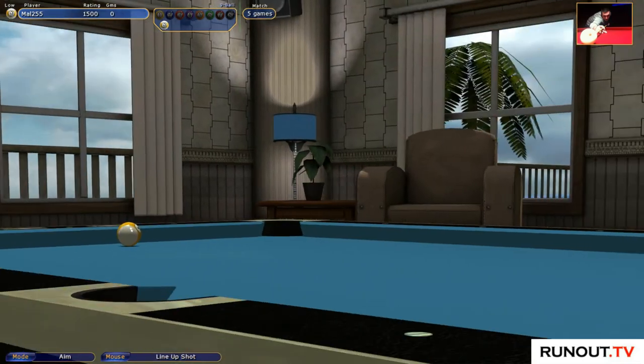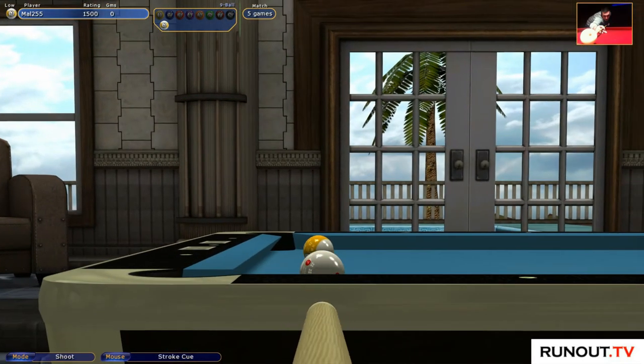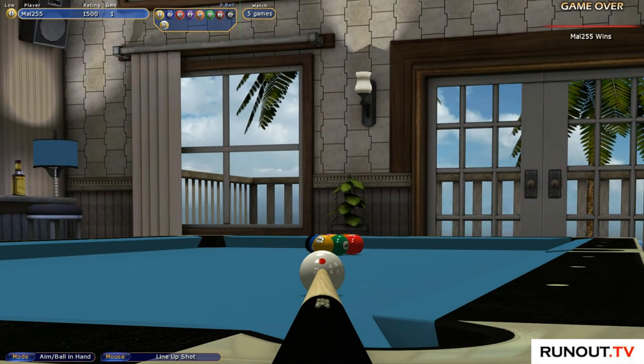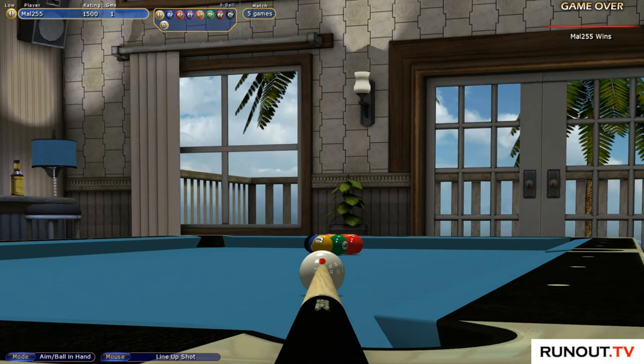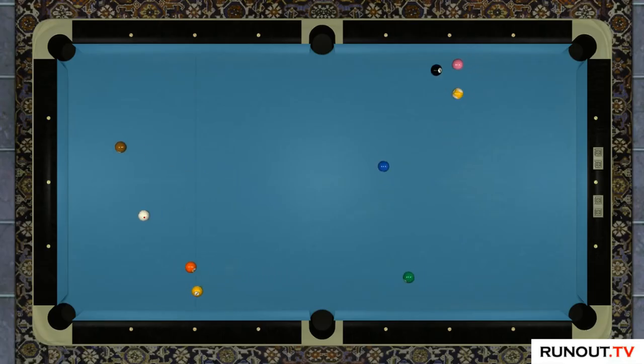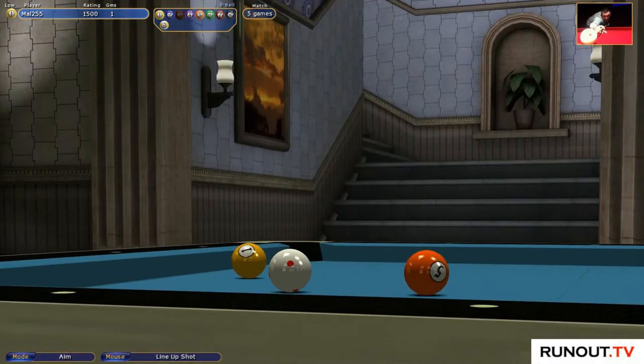As demonstrated - you line the pot up, stun it a little bit, allow it to drift around, and that's fine. You end up with an easy nine ball and unlock the rack. Let's play the next rack a little bit faster. Not every rack is dead easy, but where it gets easy, you can make your life a little bit easier.